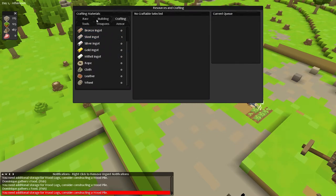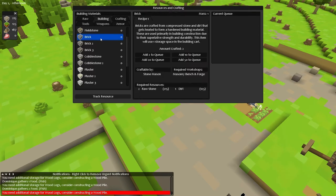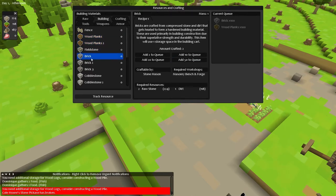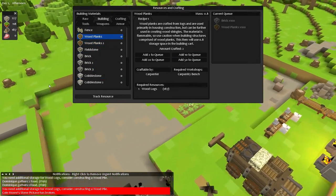We could craft a load of brick actually. It costs two raw stone and I could actually make a hundred of those. I do eventually want to make a big brick fort, so we may as well start crafting bricks. Let's craft a hundred bricks. And also when it comes to wood, let's craft a hundred wood planks as well. So we need a carpenter and a stone mason.